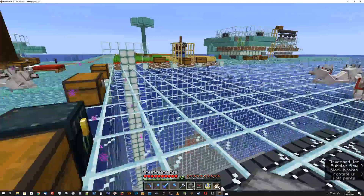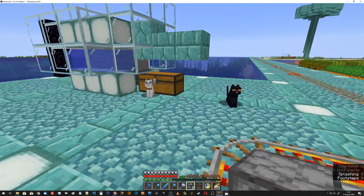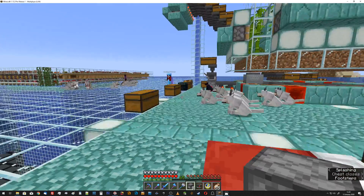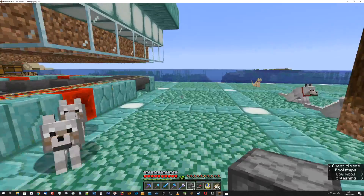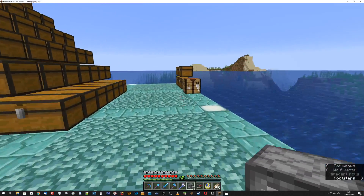Trying to think if I need any cobblestone for anything else. If so, we have some on site, closer than here anyway. Let me grab more redstone — I'm going to need a bit, not a lot, but maybe more than I have on me. Glass, and what else do I want? Hoppers — you're getting hoppers, right? I've got a stack of hoppers. Prismarine might be something to have. The bricks or the cheap stuff? The bricks.